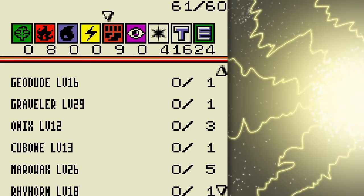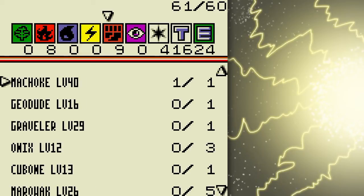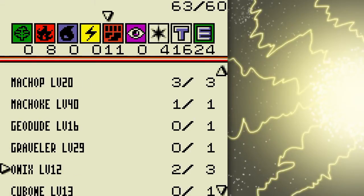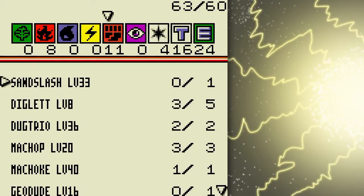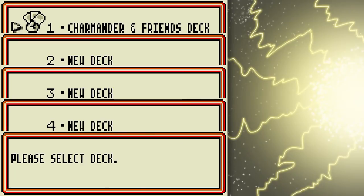Let's see if there's something better in the fighting section. I could use Onix to stall — put two Onix in there. Onix would be pretty useful for the Clubmaster as well. I'll do that. So I've got a fire and fighting deck now, no lightning Pokémon.